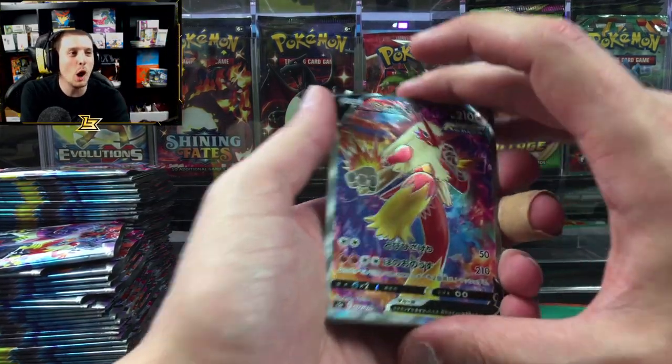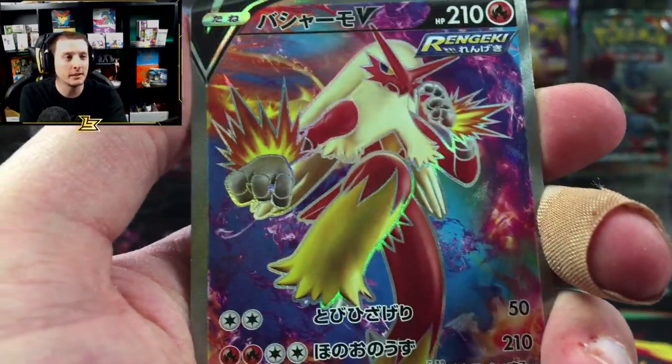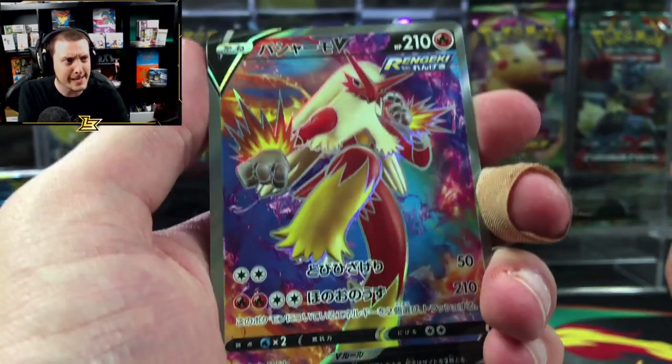Oh, we got a Blaziken! Look at that fire chicken — he's trying to kick you in the face!